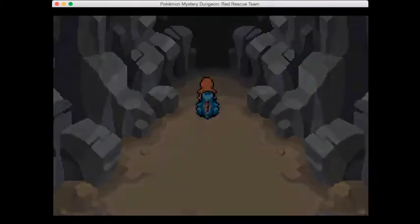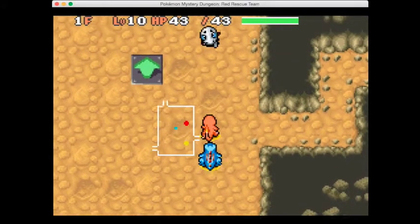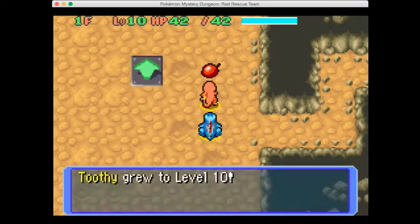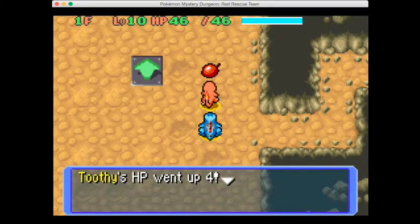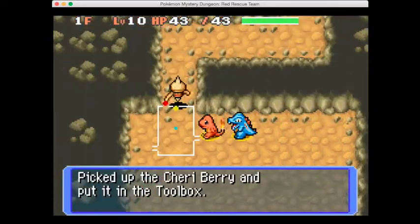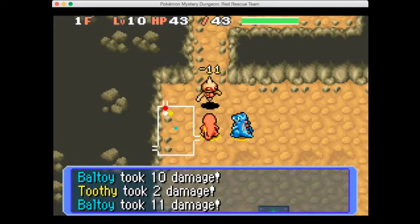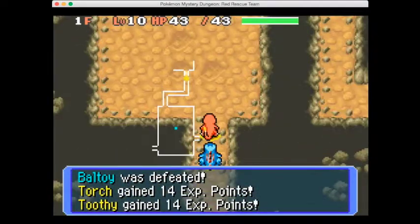In between episodes I took out two reviver seeds from storage and put a few berry items back into storage so we can pick up plenty of items along the way. Now that we know how to use these moves to their fullest, we can use type advantage. Toothy has already leveled up to level 10 at the start of this episode. Let's take out this Beltway pretty quickly with Toothy's help.